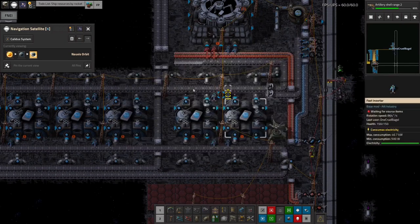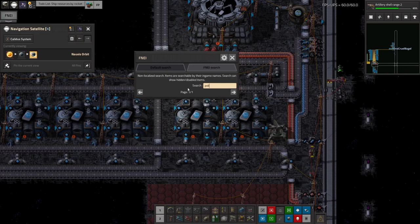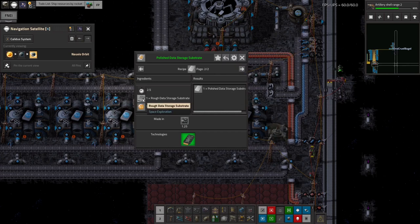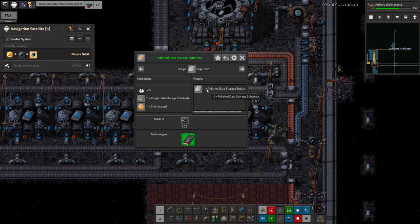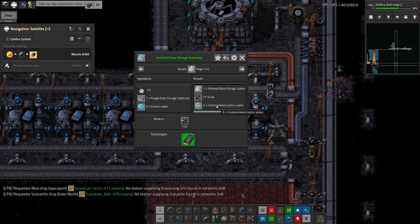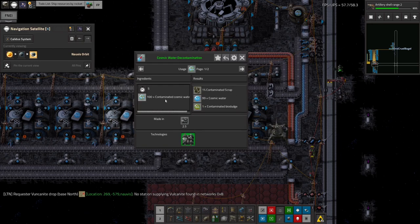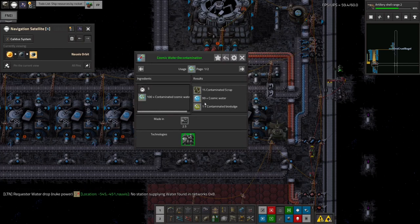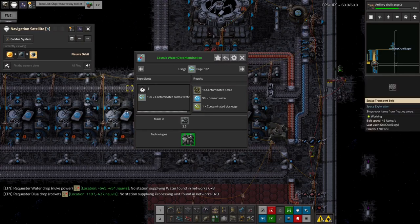For example, let's look in FNEI — this is making the polished data storage substrate. You can do it the way I've been doing it before: take a rough data substrate and polish it with chemical gel to produce a polished data substrate. That works and that's what I've been doing up until now. But a bit more efficient is to use cosmic water on it — it produces the same polished data substrate in both cases, one to one, but it also produces scrap and five contaminated cosmic water. I can then send that off to be recycled somewhere, which will turn most of it back into cosmic water. So essentially this makes the whole system much more efficient, churning through much less liquid and bringing up less ice and less coal.